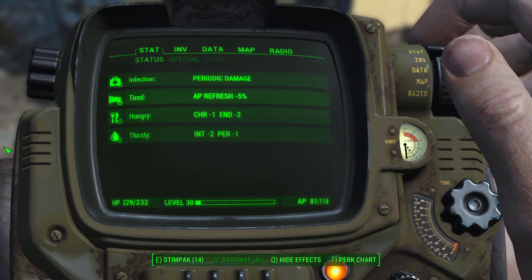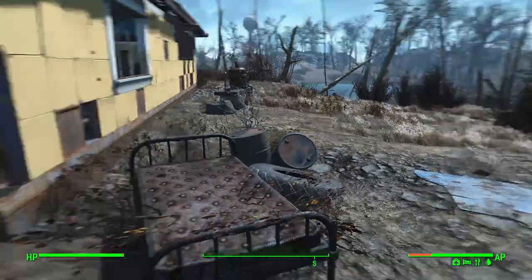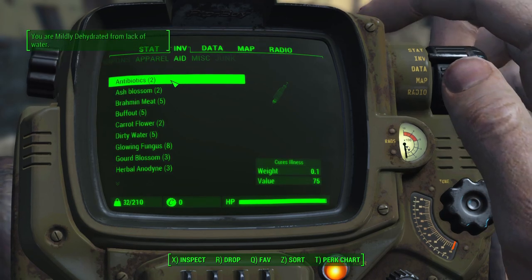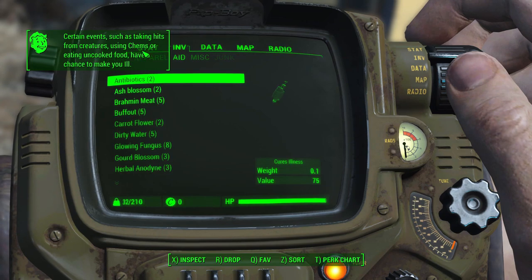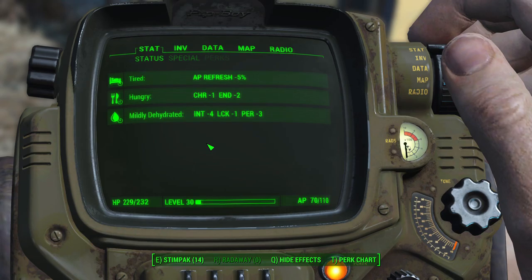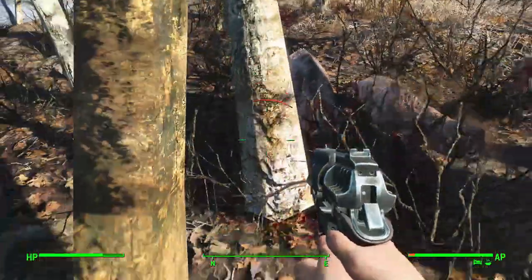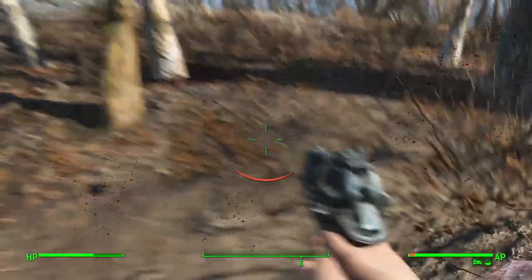So I got the infection and I don't know how it happened - I didn't have any animals hit me, I didn't eat any uncooked food or anything like that. It seemed really random. Things I'd think would give you an infection include eating uncooked meat from an irradiated animal, simply being hit by a radstag, wading in irradiated water, or being in a really irradiated location too long. None of that happened. I let some mole rats hit me for about five straight minutes and nothing happened.